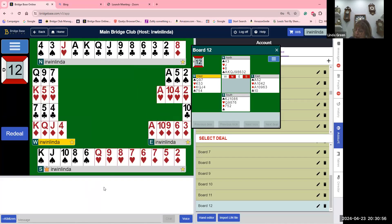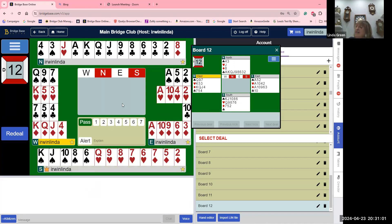Hand number twelve. What a hand — nine-card club suit! It's going to go pass. I'm vulnerable, they're not vulnerable. I think I'm going to open one club because of the vulnerability. If I weren't vulnerable and they were vulnerable, I'd open five clubs on this hand. But because of the bad vulnerability — I'm vulnerable against not vulnerable — I could lose a lot, especially if they can make a game. I've got four losers, I could be doubled for 500. So I'm scared because of the vulnerability. Normally I'd open five clubs on this hand.